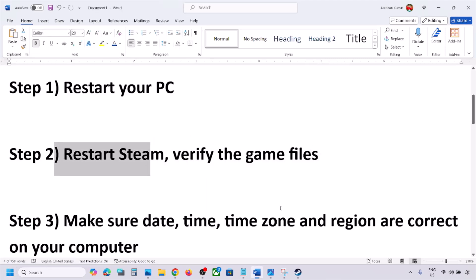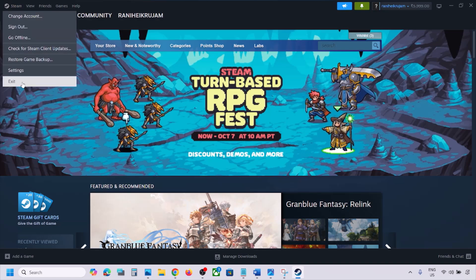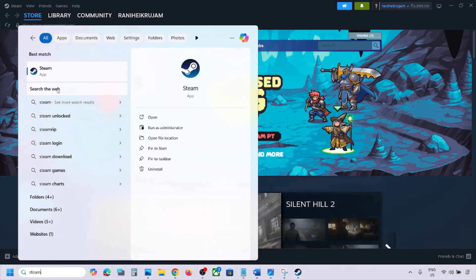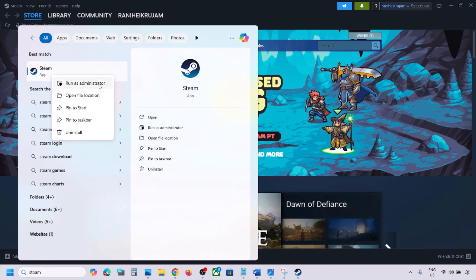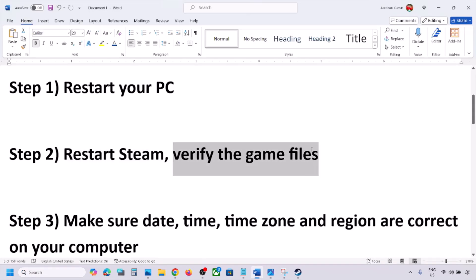If still not working, restart Steam. Go to Steam, click on Steam at the top, and then click on Exit. Once Steam is closed, type Steam in the Windows search box, right-click on Steam, and click Run as Administrator. While restarting Steam, if there is any update for the game, update the game.